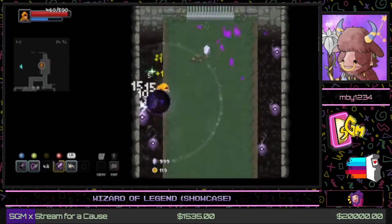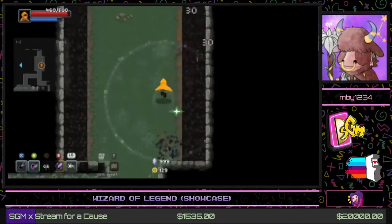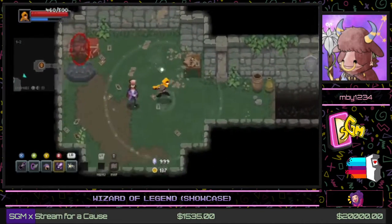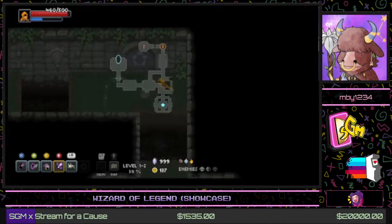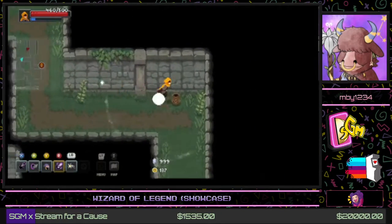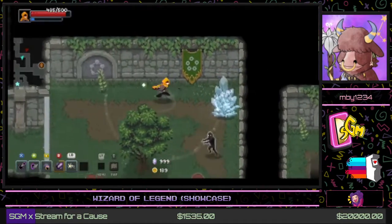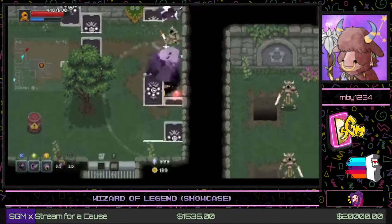This game has a card motif — enemies spawn in on cards, and all the arcana are on cards. This NPC is a nice friend who will take one of our standard arcana, shuffle it up, and give us a choice of five to pick from. Since I kind of like the arcana I have now, I'm just going to stick with them.